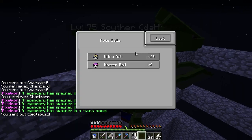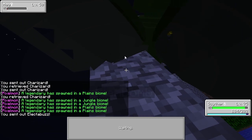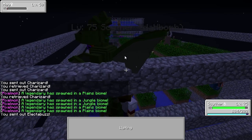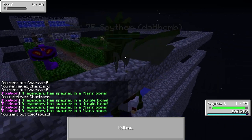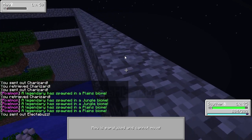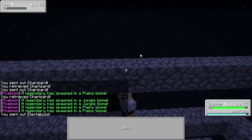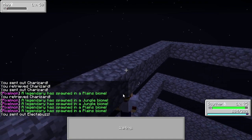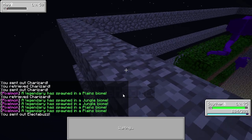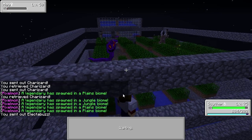One HP, he's paralyzed. Let's see how many ultra balls this takes. If you want a Mew, you can just chop down every single leaf on the ground. Whenever it says a legendary spawned in the jungle biome, the only place it can spawn is here. If it says a legendary spawned in the plains biome, that's a different Pokemon — I still don't know what spawns there. I have a hunch it's either Rayquaza or Zapdos.